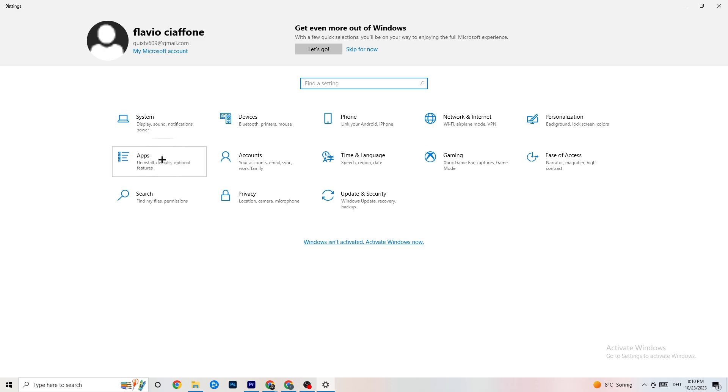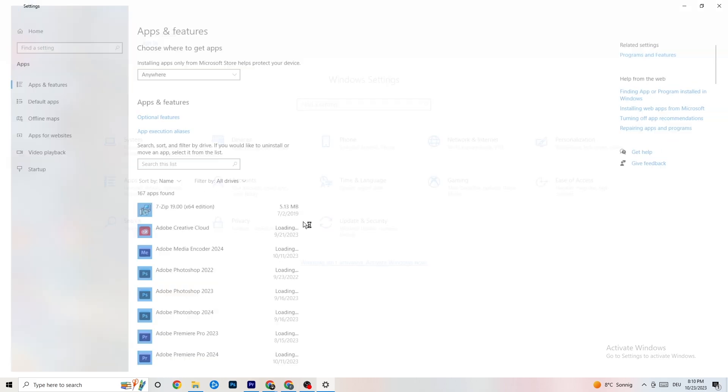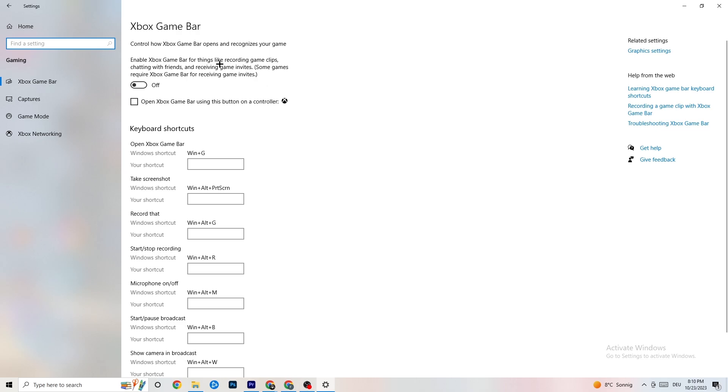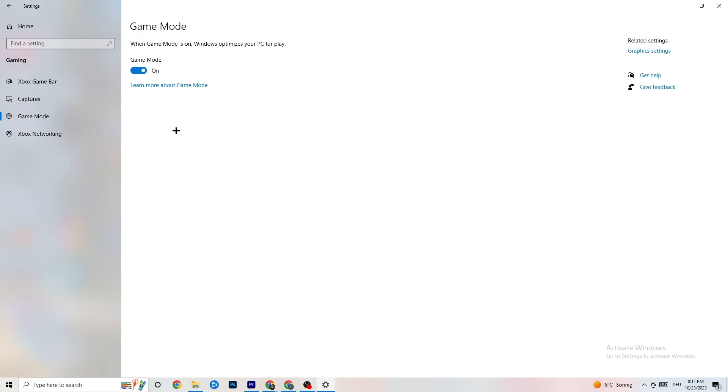Go back and click on Apps, then click on Gaming. You'll see Xbox Game Bar — turn this off, you don't need it and it will just drain performance. Go to Captures and make sure this is off as well, because having something running in the background can cause crashes mid-game, prevent the game from starting, or cause FPS stuttering. Then check Game Mode — for some people it works better on, for others off, so just try it out.